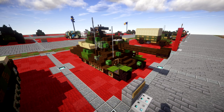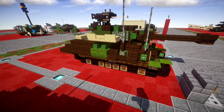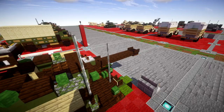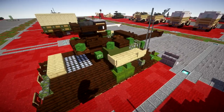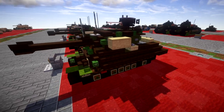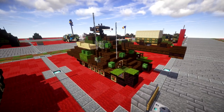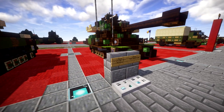We also have the 17-pounder SP Achilles, basically a tank destroyer comparable to the Wolverine or the Jackson — essentially a British version of it with their 17-pounder cannon. I really like the way it came out with all the detail using the new blocks. It's a really mean looking tank destroyer. You can clearly see the ties to the Wolverine in it, and it definitely makes me want to redo my Wolverine. That concludes the new British lineup.